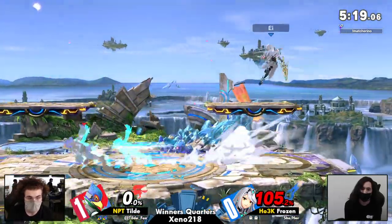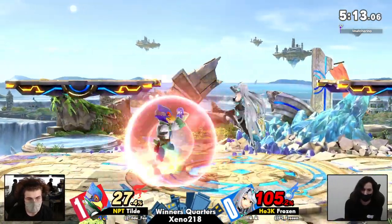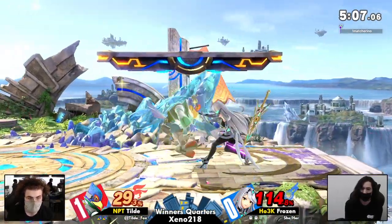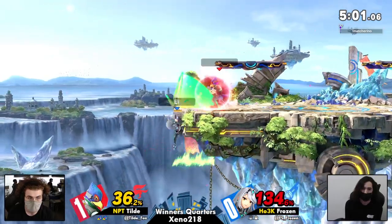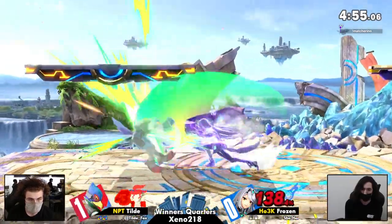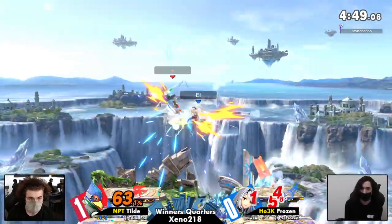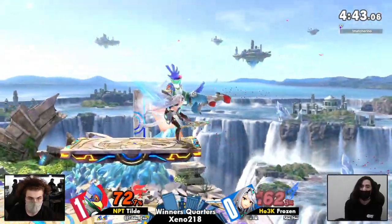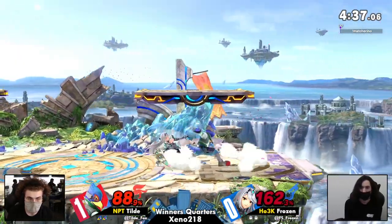The entire persona of Mythra — you can't get me. Tilde tried to ride up the edge to avoid the down air, but just a few degrees off and just rubbing his face into the ground. I think you have to parry to get the punish on that. That's where we've seen Frozen struggle in this set — at the ledge. Tilde had been ready for so much but wasn't ready for the air dodge, the back-off jump air dodge. Now Tilde is going to be aware of that option.